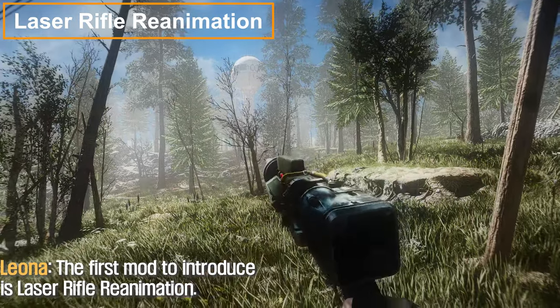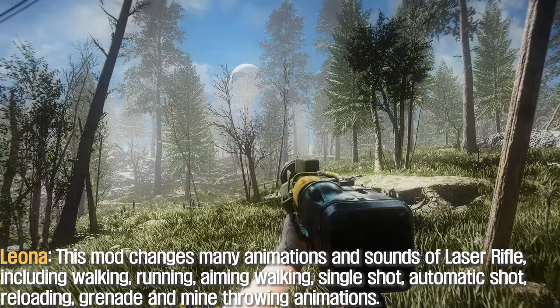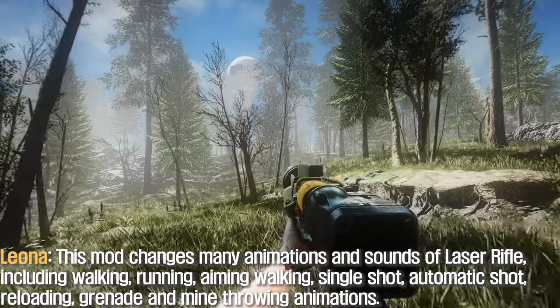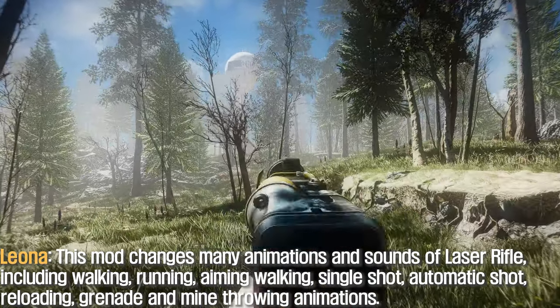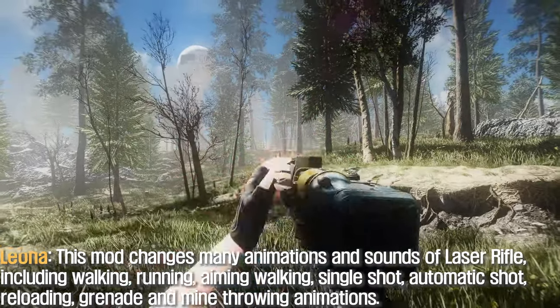The first mod to introduce is Laser Rifle Reanimation. This mod changes many animations and sounds of the laser rifle, including walking, running, aiming, single shot, automatic shot, reloading, and grenade and mine throwing animations.